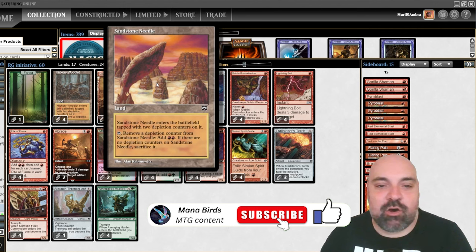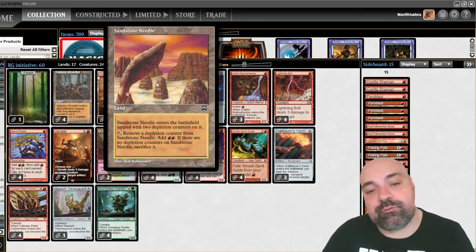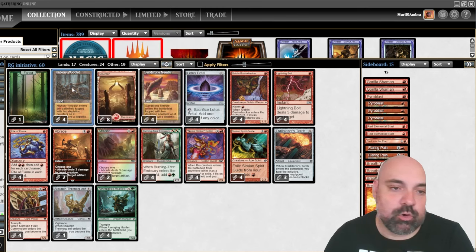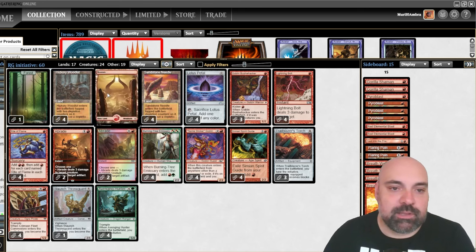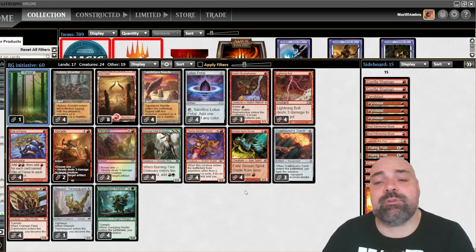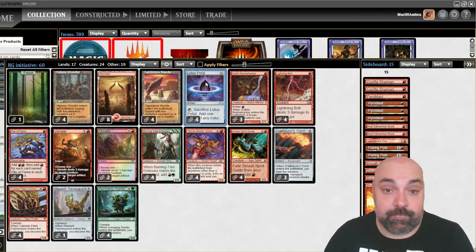For that, let's understand the deck a little. We have 17 lands — eight depletion counter lands that come with two counters; you remove one, tap it, and it adds two mountains or two forests. Also eight mountains and one forest. We have a lot of ramp to cast the spells: four Lotus Petal and four Rites of Flame.